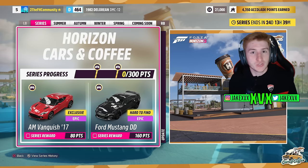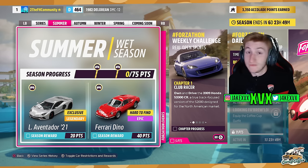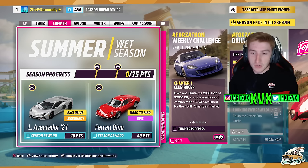There is one new car per week from now on. The first week, which is summer, has the second new car for 20 points: the Lamborghini Aventador Ultimate from 2021. The Ferrari Dino is available for 40 points. The Lamborghini Aventador was very high up on the top voted cars, so no surprise to see an Aventador variant come to the game.